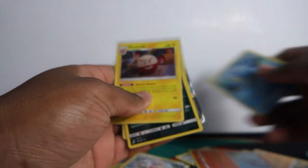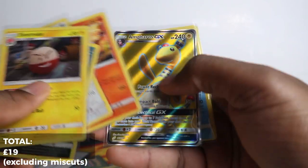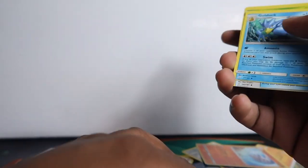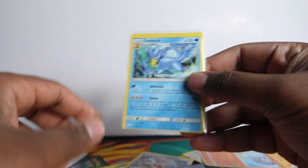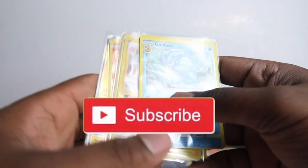That was 21 packs and got nothing in the last few. Okay, recap of what we got: holo Electrode, holo Absol, holo Lugia, holo Moltres, and the Ampharos full art GX. And then our three miscut cards which is kind of dope. Let me know if there's a collector market for these — I'll probably put them on my eBay for dirt cheap, just let a collector have them. Thanks for watching, hope you liked the video. More to come — we're going to have a lot of Pokémon openings and the heat will come one day, trust me. Peace guys!